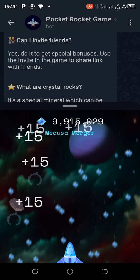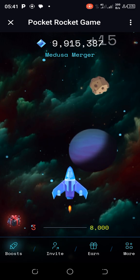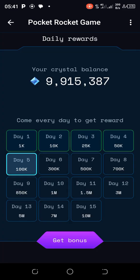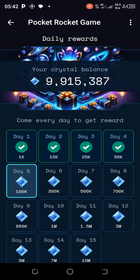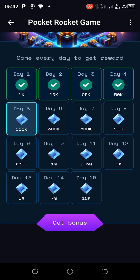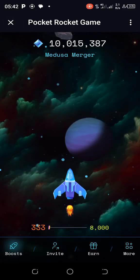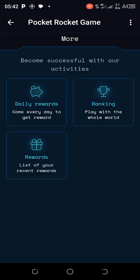Next is the gifts — this is the daily check-in. Every day you get a reward. Today is my day five of checking in and I'm grabbing 500K. Make sure you always check that. The place to find it is to go to More, then Daily Rewards. You can also check your rankings from there.